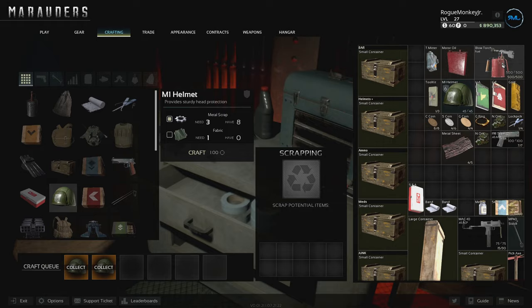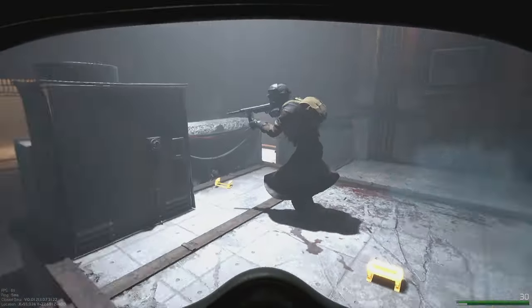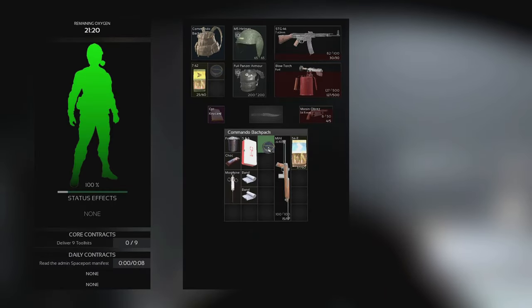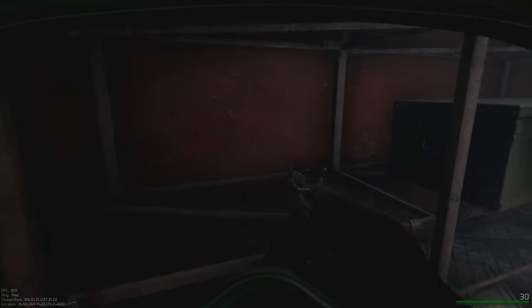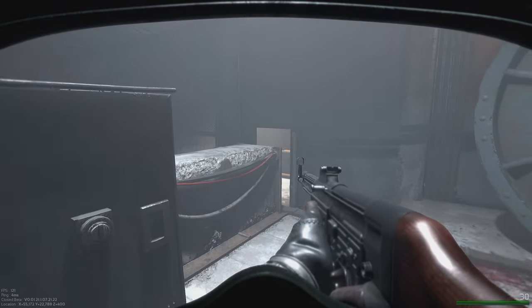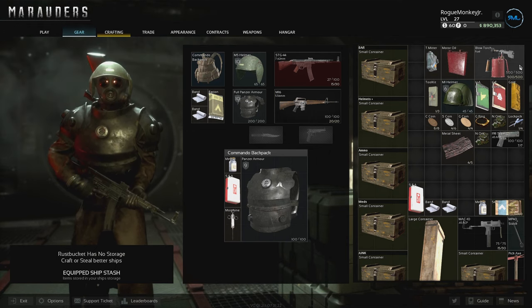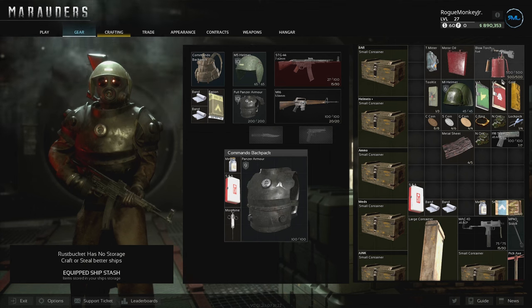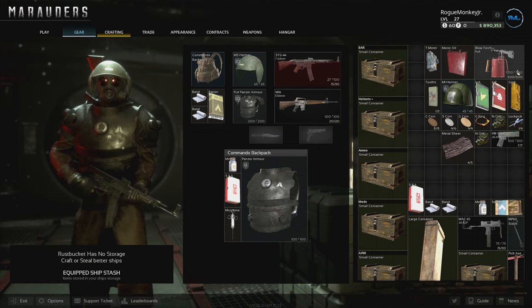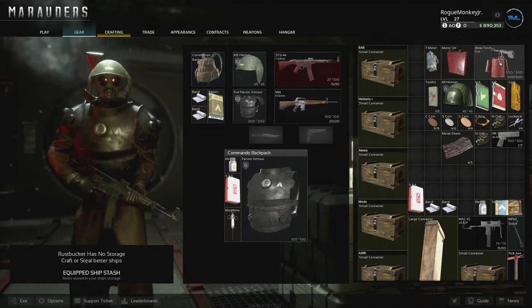The blowtorch is probably one of the most useful items in the game. It allows you to get into vaults, which have some of the best loot in the game — ranging from gold coins, silver coins, copper coins, UA bonds, intel, gold bullions, backpacks, good armor, good weapons, and anything in between. Blowtorches are only worth about 3,400, but the value you can get from a vault is incredibly good. I'd suggest picking up a blowtorch any chance you get and keeping one in your inventory when you want to go loot a vault.